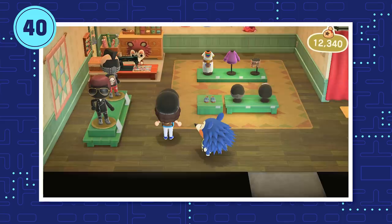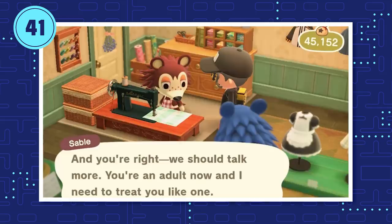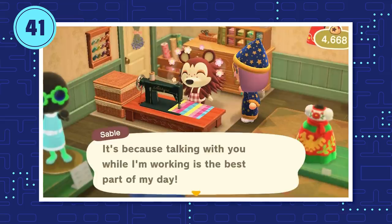Label's great and all, but do yourself a favor and make friends with Sable by talking to her every day. Even if you don't care about her family's life story, you heartless monster, you'll still get access to some exclusive patterns that Sable designed herself.